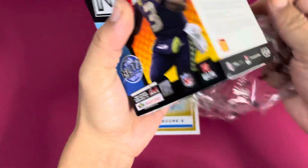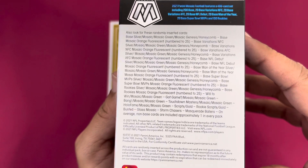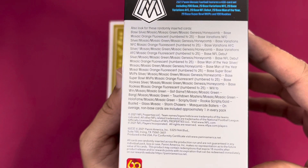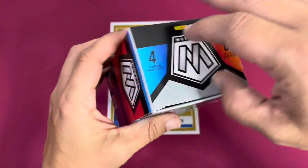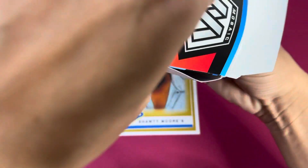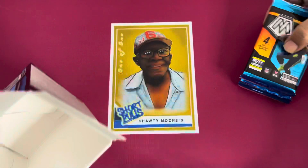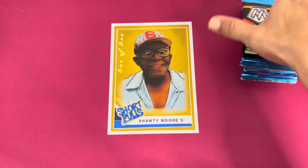Let's take a look — getting 32 cards on this bad boy. Definitely got some numbered cards at 25 on the orange fluorescence, but we're looking for one of those honeycombs. So far Mosaic football has not been too bad for me this year — let's see if I can get lucky once more.